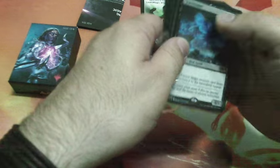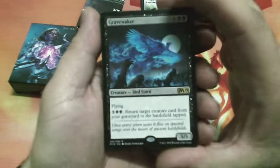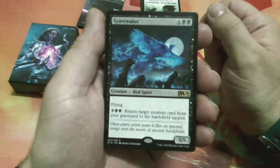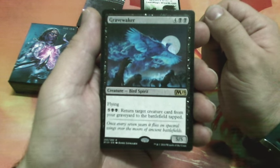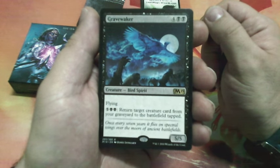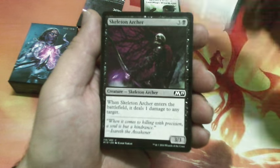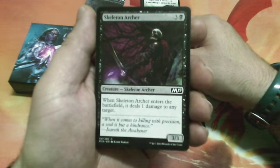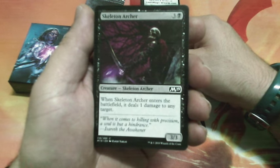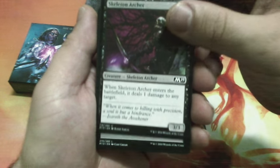Now the black side. It starts with Raven Walker, six drops, has flying. Pay seven: return target creature card from your graveyard to the battlefield, tap it. It is a 5/5. Skeleton Archer, four drops — when Skeleton Archer enters the battlefield, it deals 1 damage to any target. It is a 3/3. We have a Swamp.